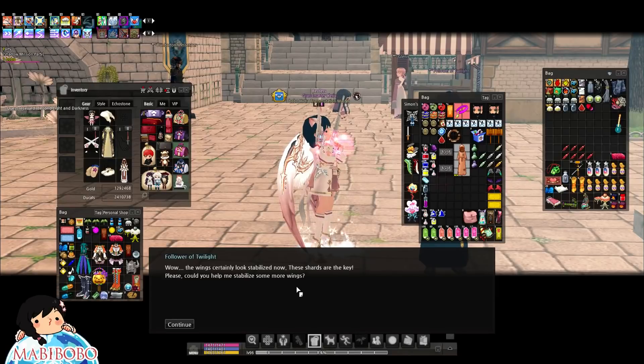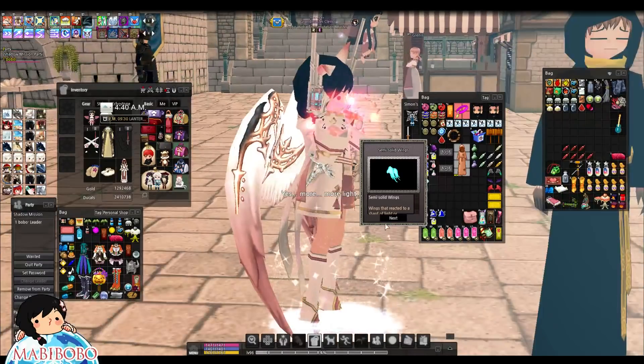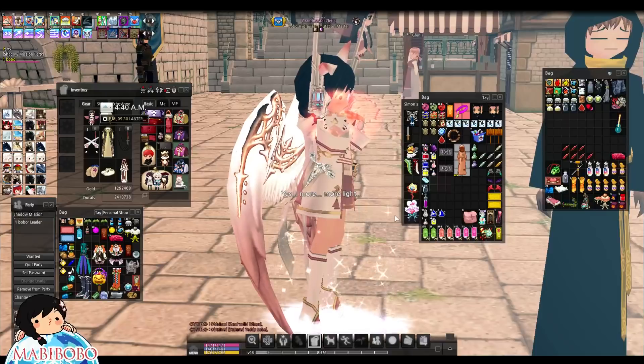Turn them in and choose which light or darkness option you want. Remember, depending on what option you choose will determine the final color of your wings. He's also gonna give you a robe for each stage.